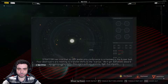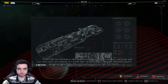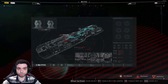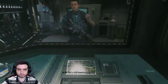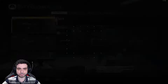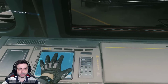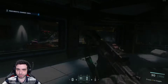An SDF leadership conference is scheduled in the Kuiper belt. Four destroyers are meeting to transfer HVTs to the Icarius. We'll get ourselves aboard and take out the HVTs. This one's just you and me, so full stealth. Let's go.